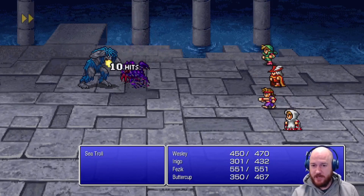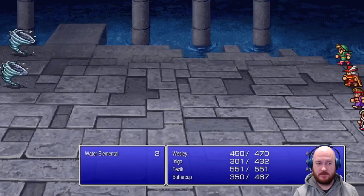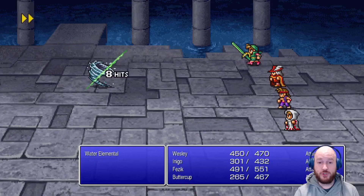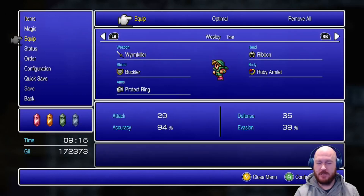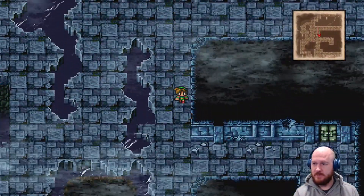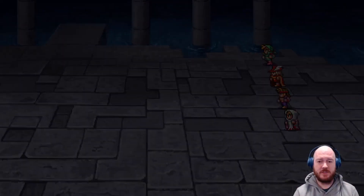Just hang on to that until we get to the next shop and sell it away. Wesley doesn't have an elemental weapon - oh, worm killer! Not really elemental, but I guess we can't just punch the wind elementals. They have a resistance to the monk fists. Everything else seems to be going swell though.